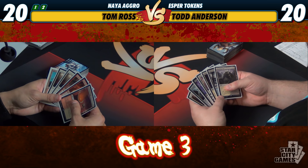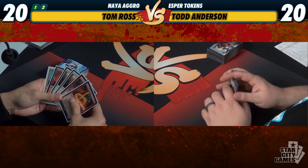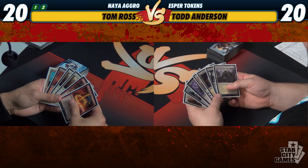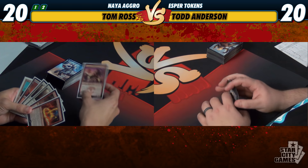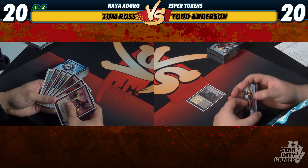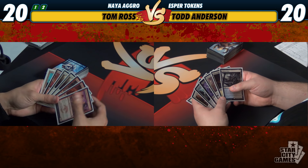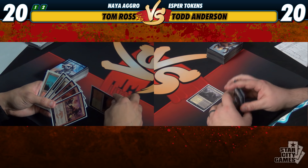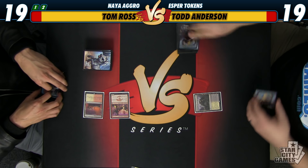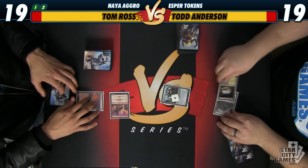We're here for game three. I mulligan to six this time — it's a keepable hand. I probably need something like a one-drop or a land. I get a scry, so I'll probably keep any land or creature. My seven's fine — I'm going to keep it and hope I draw a land. Scry is what we're looking for, so we'll keep. Now, do I want to risk drawing an untapped land to get in max damage next turn? Probably. Then 19, you're at 19. Go. I'll just play this Hangarback Walker and hope it can stem the bleeding for now.